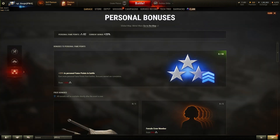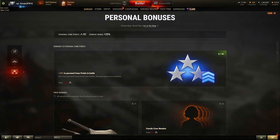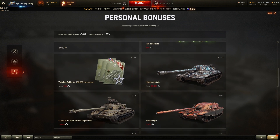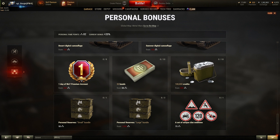The last menu is the Personal Bonus. From there we can invest our personal fame points, gained during battles, to buy upgrades. Currently the only upgrade available is a boost to the personal fame points we gain during battle. Once the clan war finishes, we'll be able to spend all the personal fame points to buy items such as female crew members, directives, camouflage, training guides, premium account time, bonds, credits, and personal reserves.